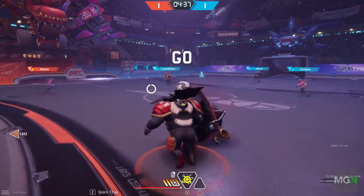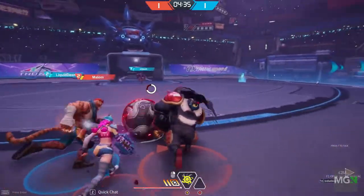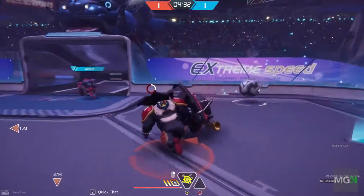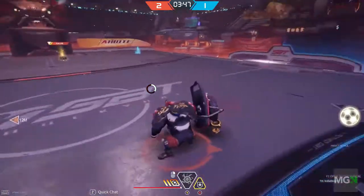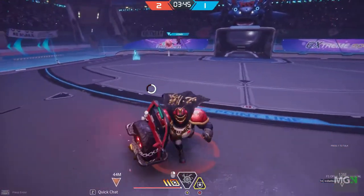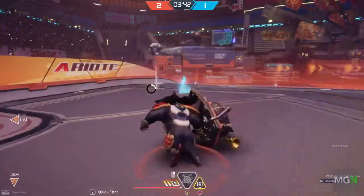There is a defender called Gridiron who has a shield to keep the goal safe and a special ability to create a gravity well at his shield, dragging everything including nearby players too, then exploding, sending everything flying.